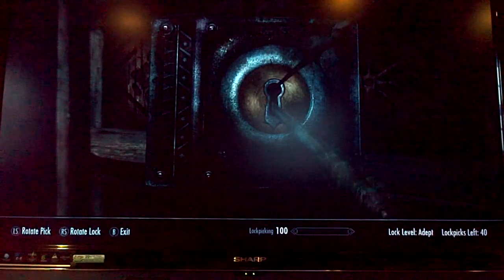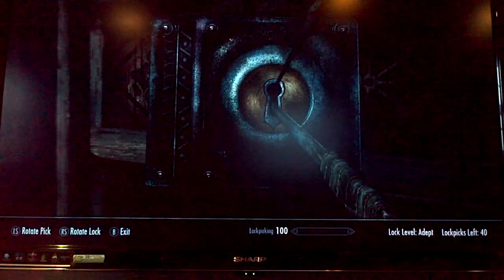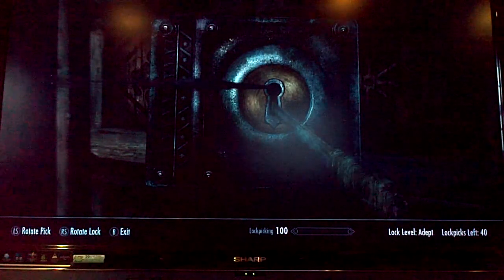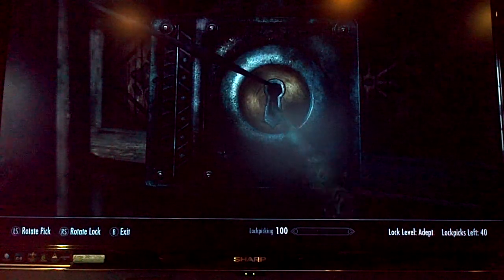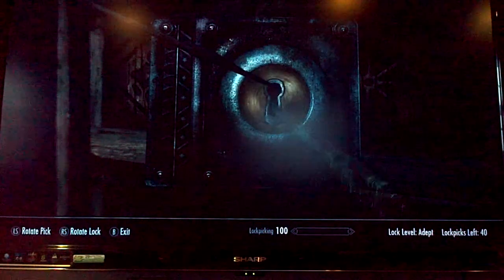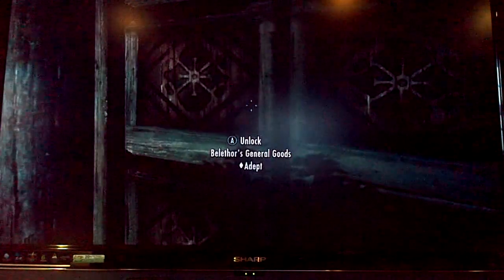Just keep trying. It's not on that side — we know it's not on that side, so we're going to try the other side. We almost got it there, as you can see. And there you go — we have unlocked the door.